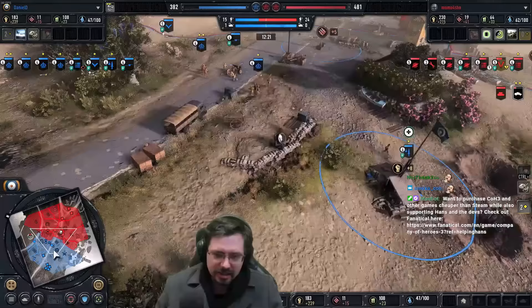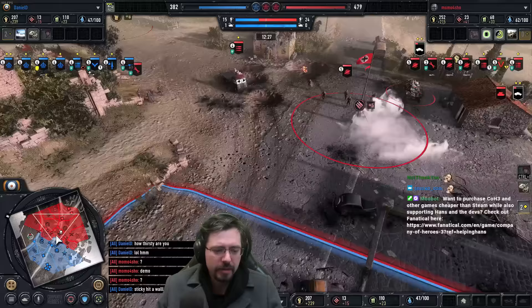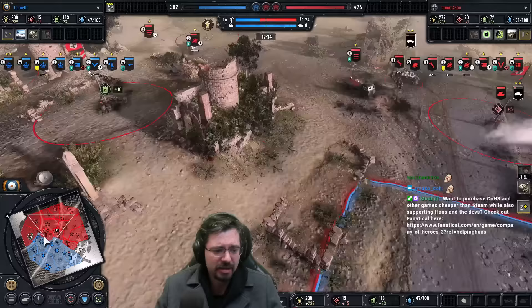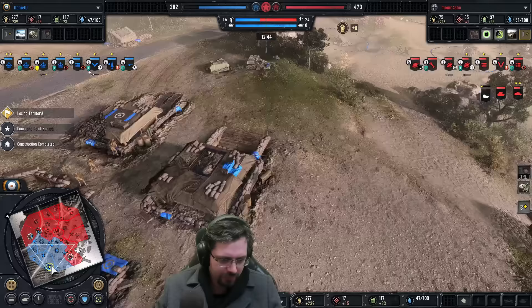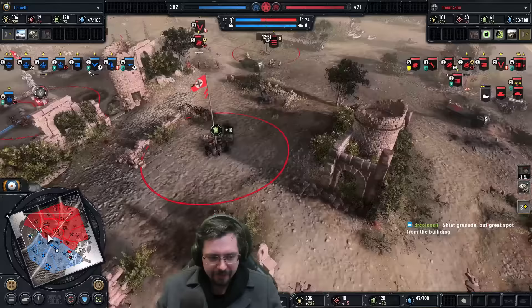It seems like certain throwables from certain units are still bugging. I played a 4v4 the other day and someone tried to lob a satchel charge from a bazooka team from the Americans and they didn't lob it for some reason. There are still a couple of bugs with Company of Heroes 3 like that. The Jaegers are threatening a fuel point — we'll use the Wirbelwind on the right-hand side to help stop anyone trying to de-capture this fuel point. Map control looking better for Momo now.